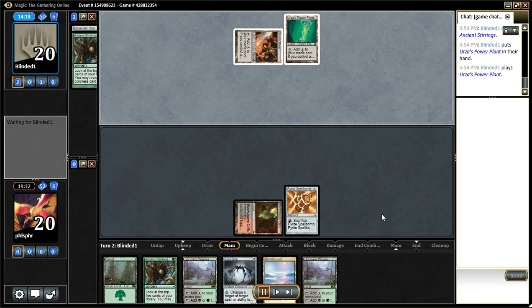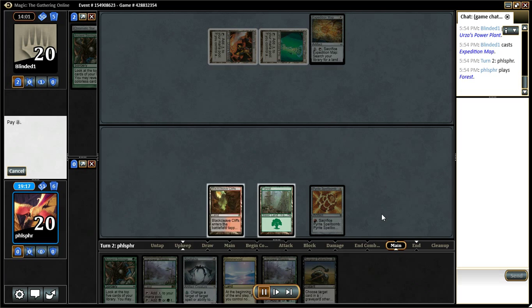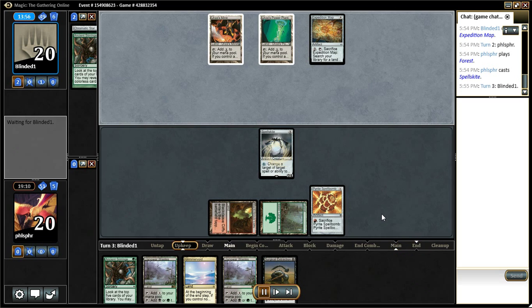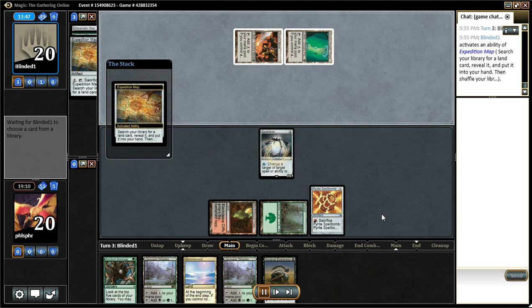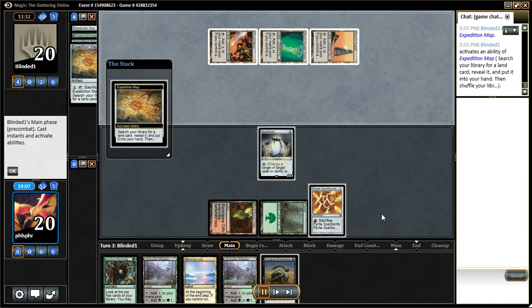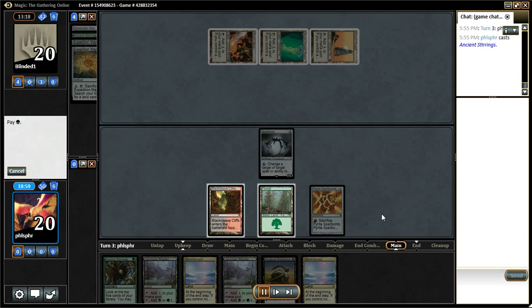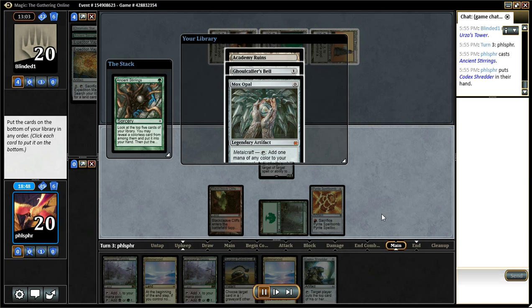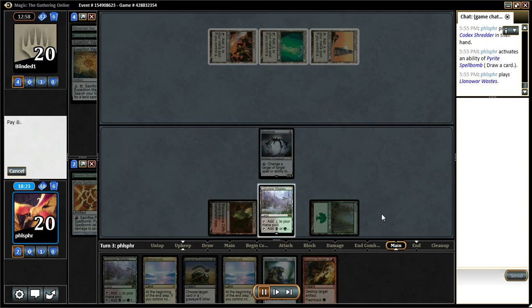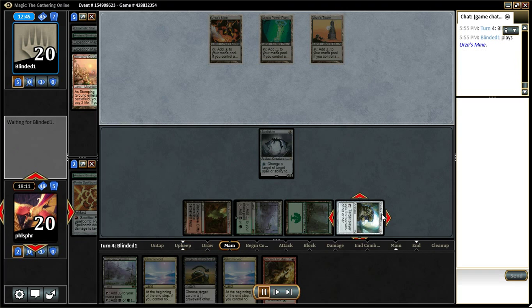I sided in my fourth Needle and my Ancient Grudge. There's a Surgical. I'm really hoping to get something big into the graveyard so I can just Surgical all of them. My opponent does get Tron online. There's an Expedition Map. I'm just drawing Lens. I got that Shredder because I wanted to try to mill stuff and use Surgical, but I'm not hitting the things that I want.